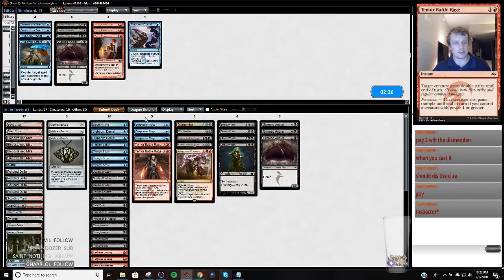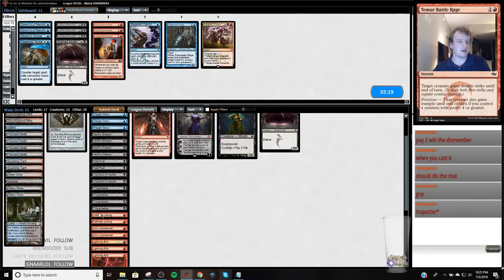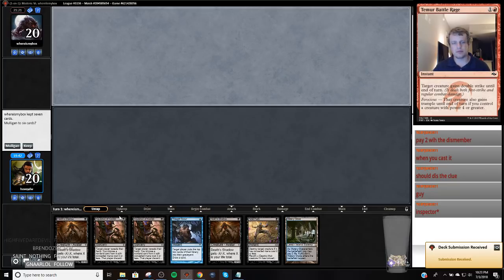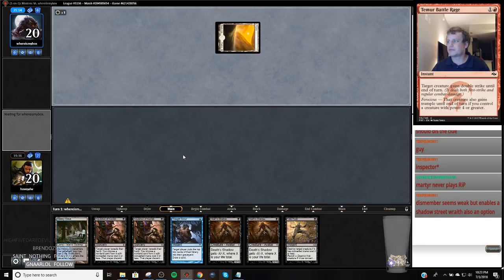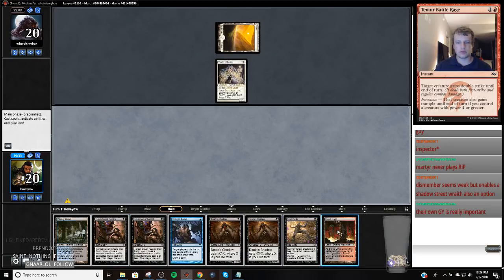Probably don't need all these Stubborn Denials. I would assume my opponent is going to bring in a Rest in Peace. This K-Command is probably not great. I can probably just shave one of these. Because I don't want to go too hard with my life total — if my opponent gets a bunch of 1/1 flyers, they're going to be difficult to interact with. So we're just going to push this thing off a cliff before my opponent gets to activate it.